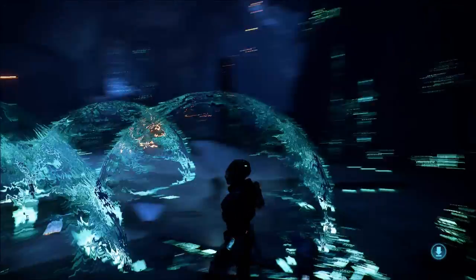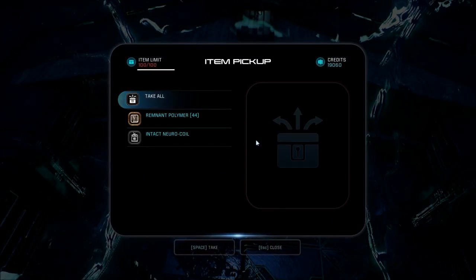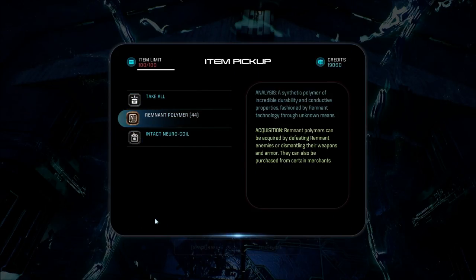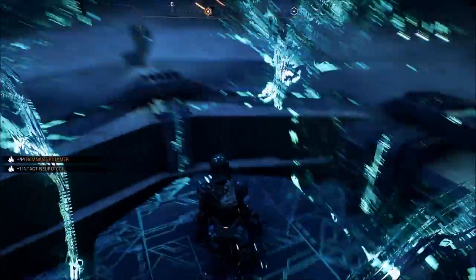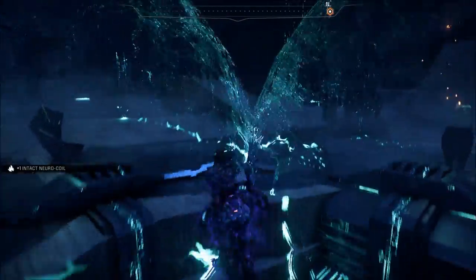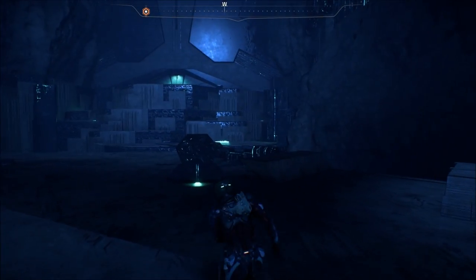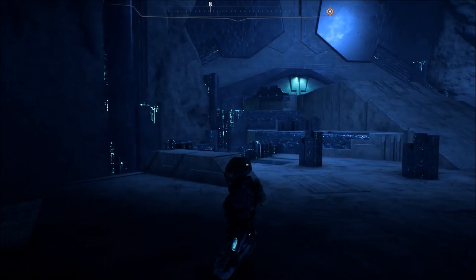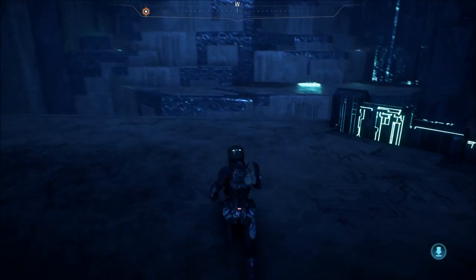Wish there was a quick save. There's a container — in the middle is safe. Intact neural core and 44 remnant polymers inside. I need to sell stuff soon. So we've got a few different ways to go.